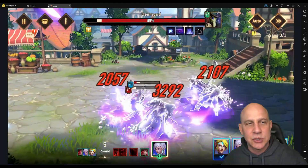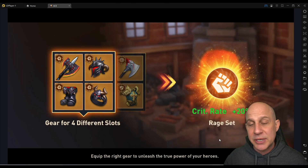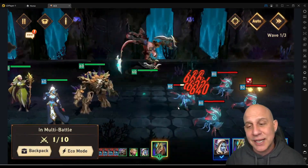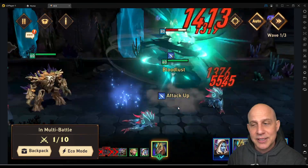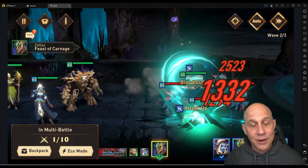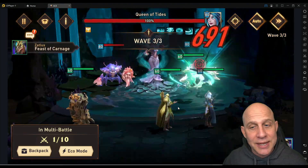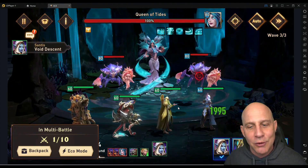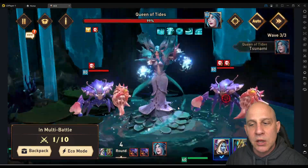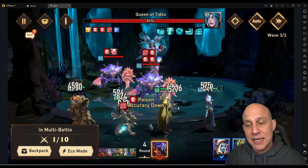You've seen what he can do. This is a fast Queen of Tides run for a free-to-play account. It's all in-game gear — you just saw the gear on Zatlux — but this is completely free-to-play. If you didn't have Santis you could still bring in anything here. He's going first, tearing up those waves. I have done Queen of Tides 12 without him; of course it's very slow through the waves but it's doable. This is how I got the gear on him to be able to do this. I didn't start off coming into 12 with him speedrunning — I used a very slow team first.